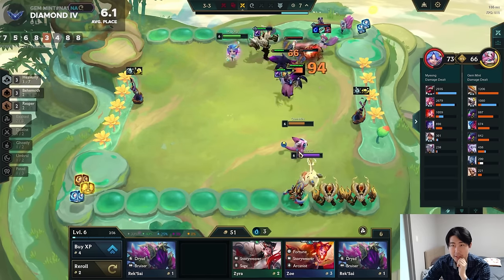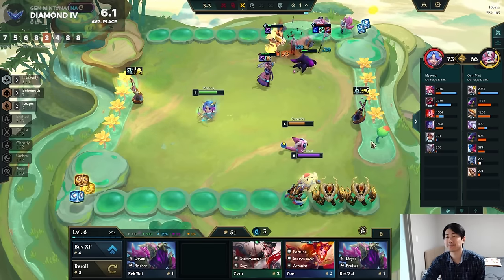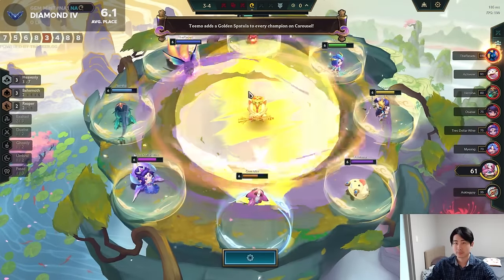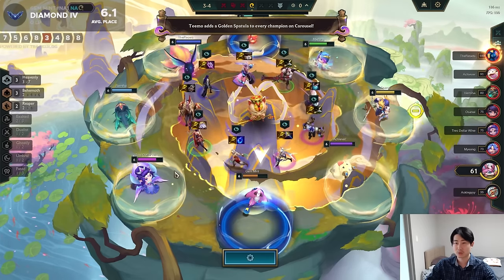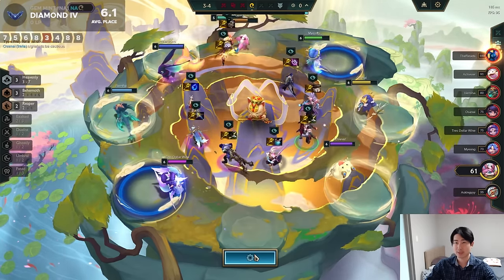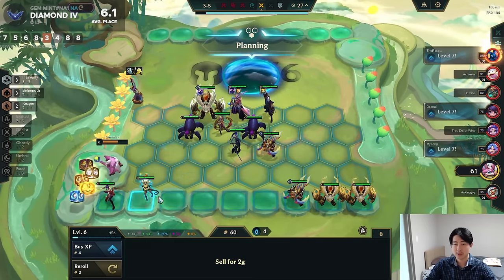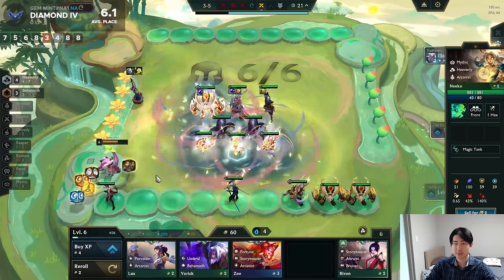2 Reapers — my team is getting bigger and stronger. I think I might beat this guy. Let's go Void Spawns. Oh, I lost. Teemo adds a Golden Spatula to every Carousel — Heavenly Spat for sure. I will slam that one. Who's carrying this build? It's Morgana. But level 9 is Hui, level 8 is Morgana.